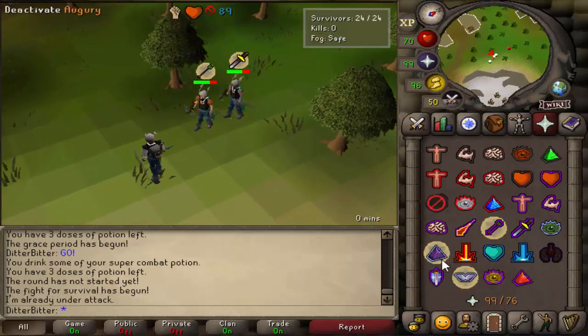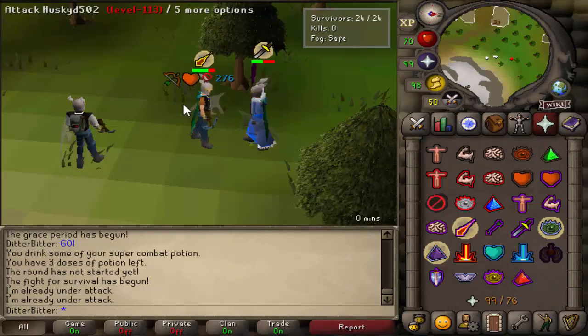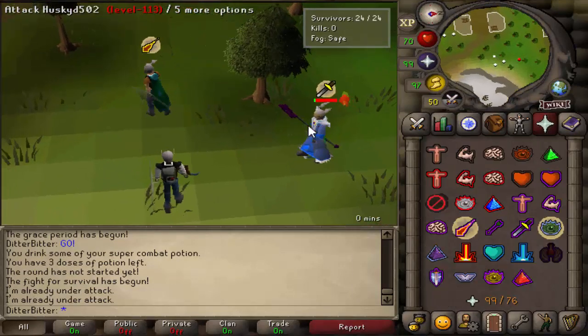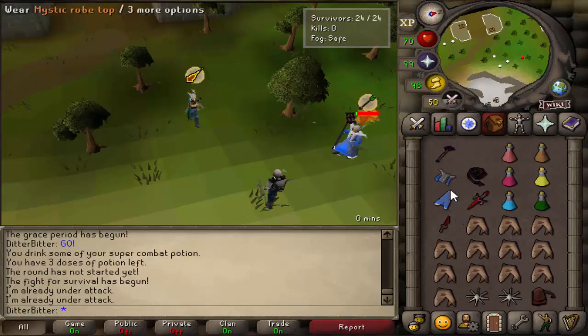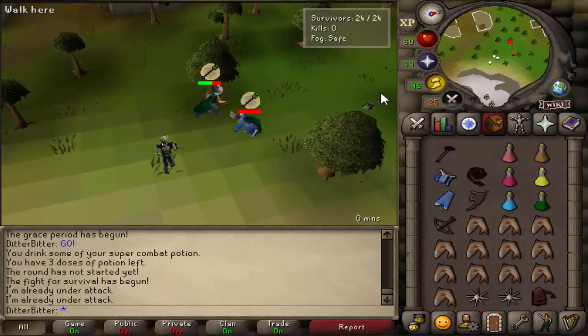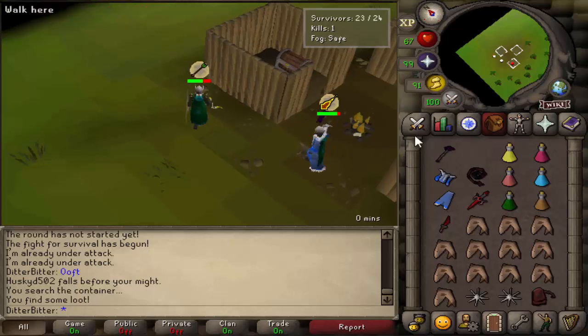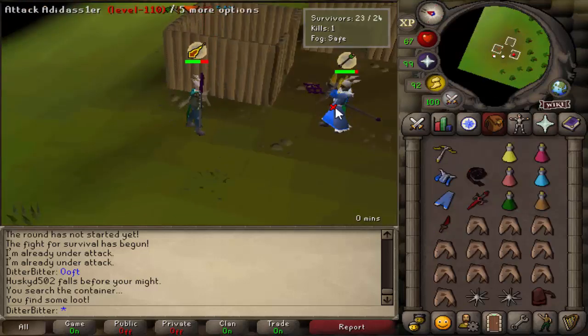DDS again. Apparently just sitting there — why do I keep trying to click this guy? Oh my god, that's another d-fire. 63s. DDS — DDS, good fight man. Got an ACB out of that, I'm not gonna complain.